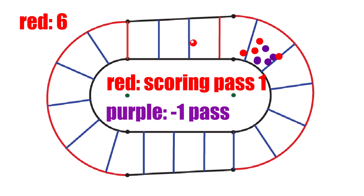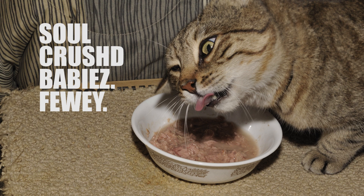This can also happen later than the initial pass. If a jammer feeds her pack a soul-crushed baby, the soul-crushed jammer is considered on the lap before the lap she was on previously, if she was soul-crushed after starting her next scoring pass.